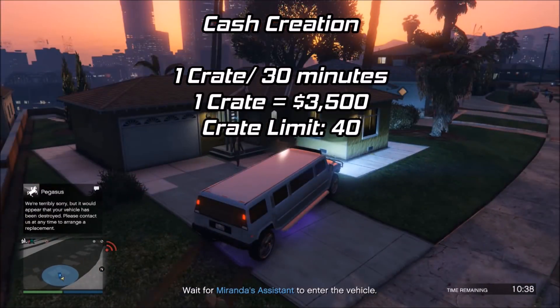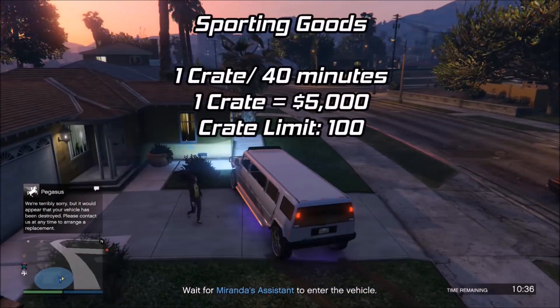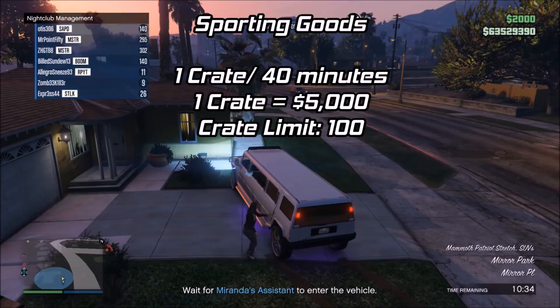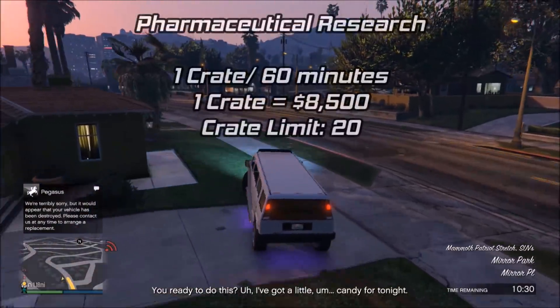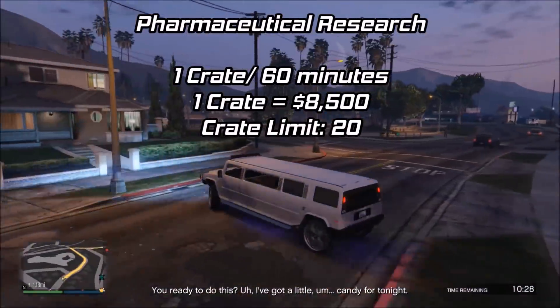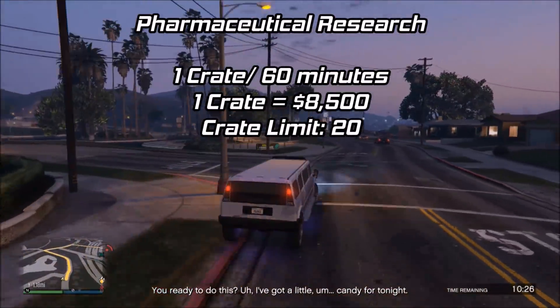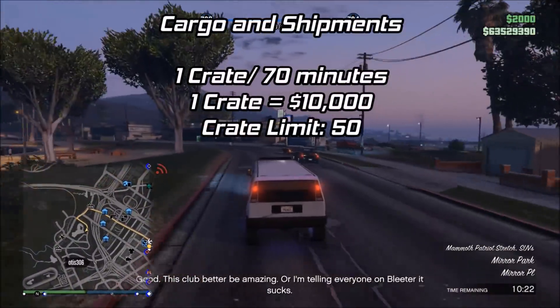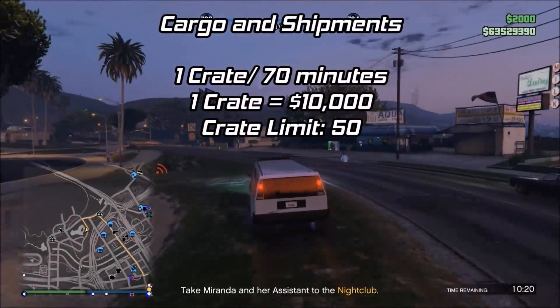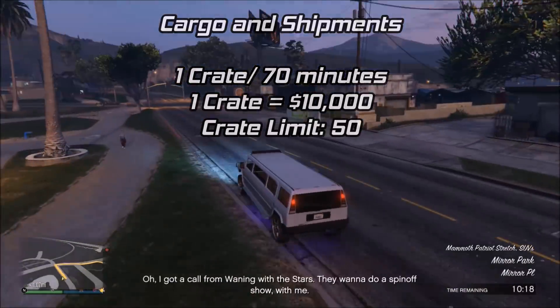Cash creation accrues one crate every 30 minutes, it's worth $3,500, and there is a 40-crate limit. Sporting goods accrues one crate every 40 minutes, it's worth $5,000, and there is a 100-crate limit. Pharmaceutical research accrues one crate every 60 minutes, it is worth $8,500, and there is a 20-crate limit. Cargo and shipments accrues one crate every 70 minutes, it's worth $10,000, and there is a 50-crate limit.